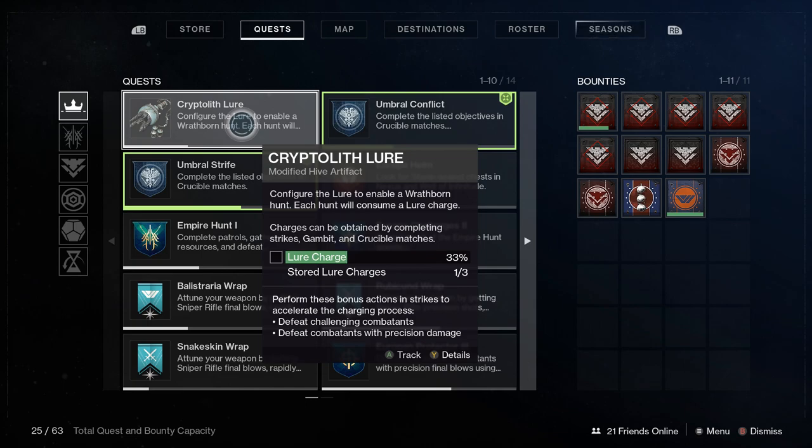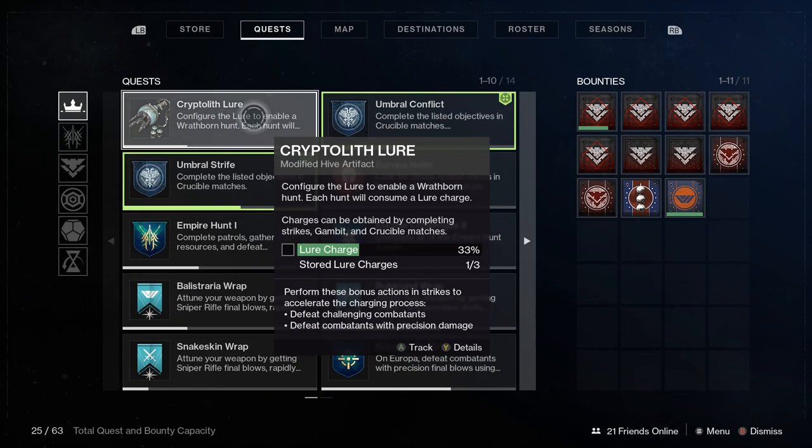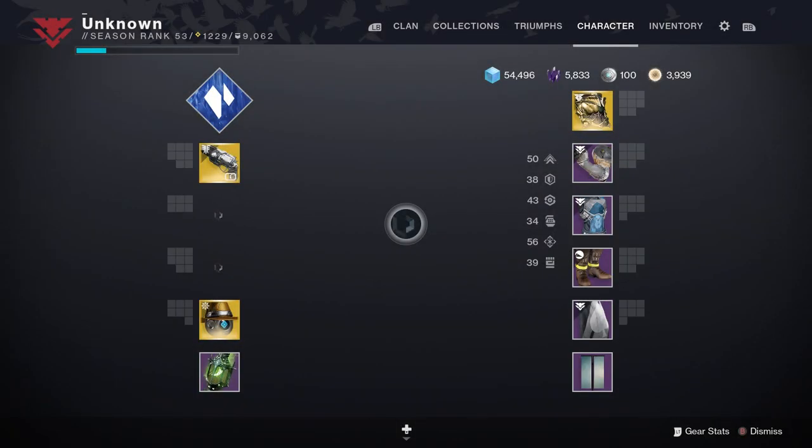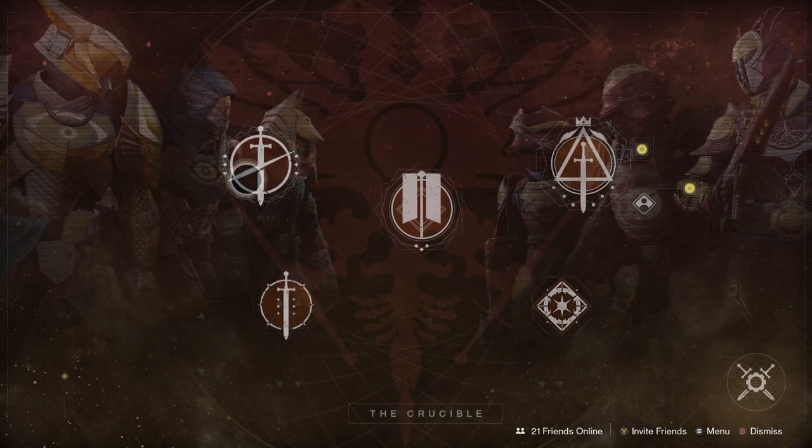Doing a hunt will consume one charge, and to get a charge you either gotta do strikes, Gambit, or some Crucible matches. But there is a way currently this week to get a bunch of charges pretty easily while still helping you get your stasis abilities — and that is thanks to the game mode in the Crucible known as Mayhem.